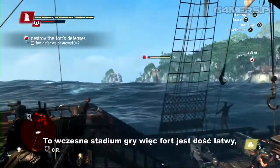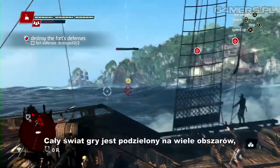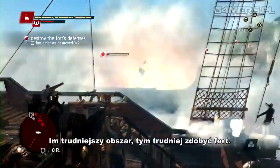This is early in the game, so this is an easy fort with only two towers. The world consists of multiple zones, and each zone has one fort protecting it. The harder the zone, the harder the fort.